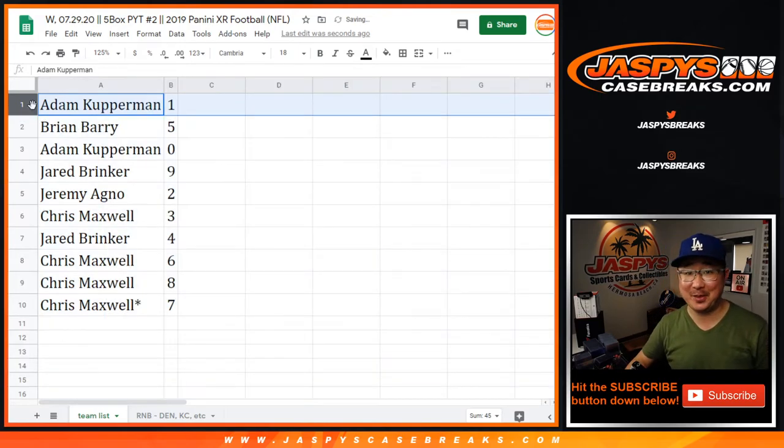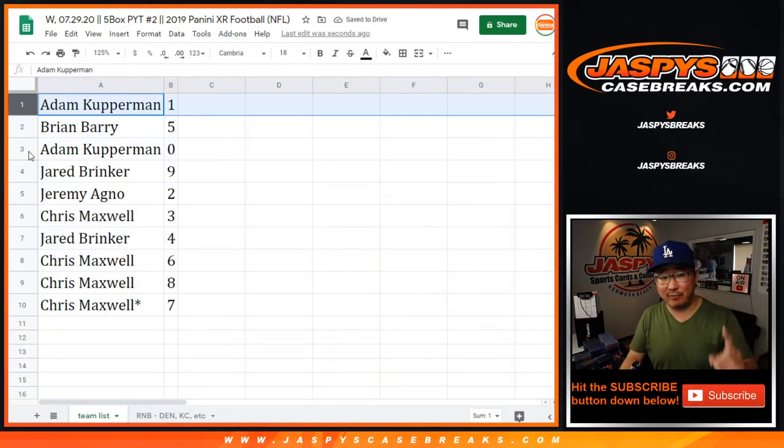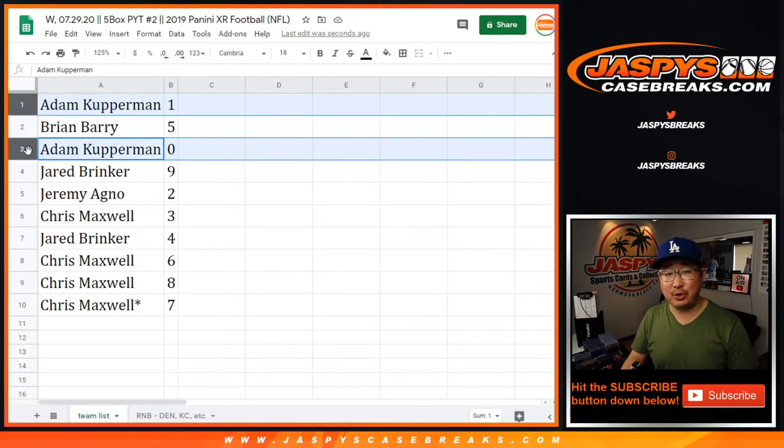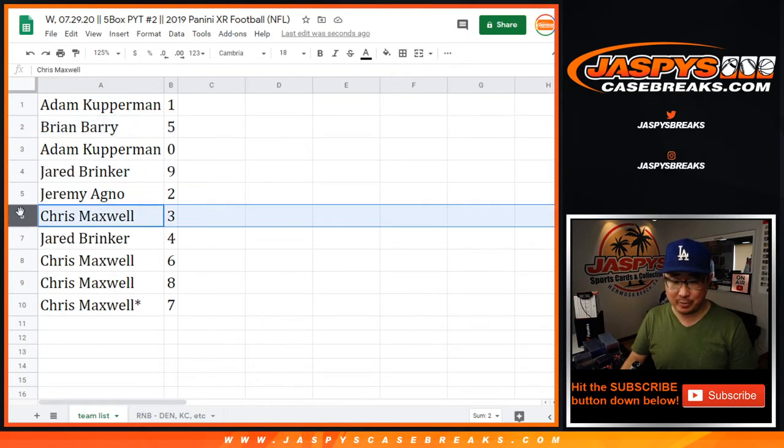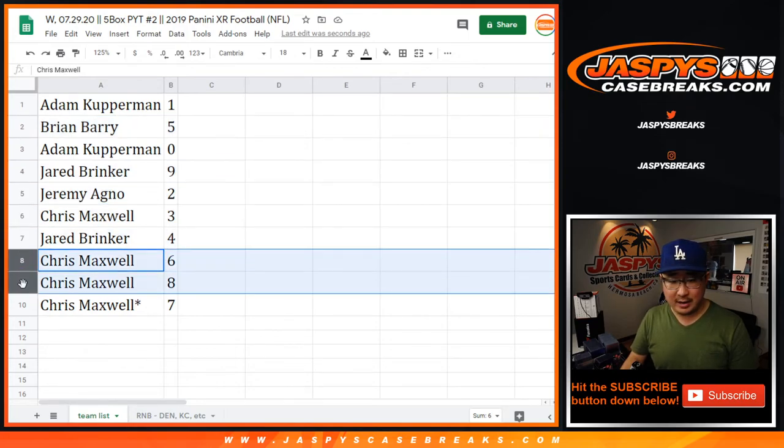All right. Adam with number one — you'll get all live one-of-ones and any redemptions with zero and one-of-ones. But it doesn't matter — you got one, two. Barry, one, two, one as well. That's probably better. Barry with five, Jared with nine, Jeremy with two, Chris with three, Jared with four, and Chris with six, seven, and eight.